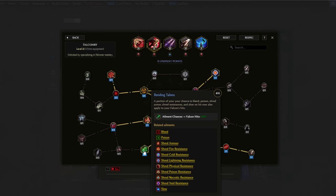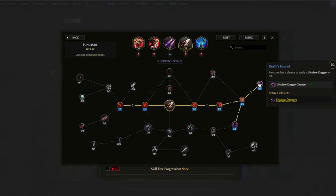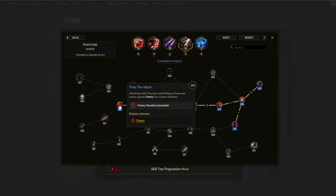Rendering Talents makes a portion of our ailment chance from different sources now apply to the falcon's hits at 200% of its value. The most important one here is going to be armor shred — do keep in mind that you will need some armor shred chance on your gear for this to be worth it, so getting some armor shred chance on your amulet is a must. We're also taking Puncture, which is another source of obtaining shadow daggers from the Death Imprints node, giving an additional shadow dagger chance per hit. From Shatter we also get extra armor shred chance and armor shred effect. Sprinter makes it so we also shred physical resist, which is really helpful as the falcon deals physical damage. And from Press the Attack we get some frenzy for a short duration, and the increased attack speed here does also increase throw attack speed.